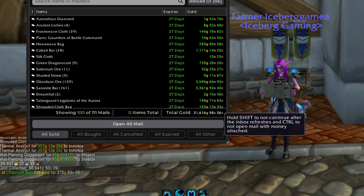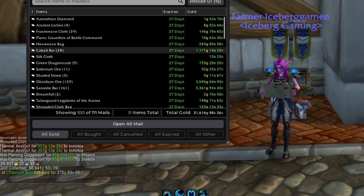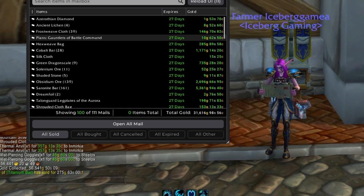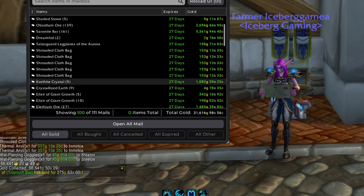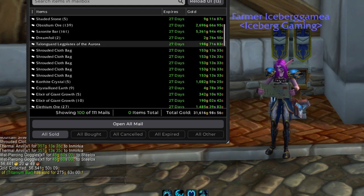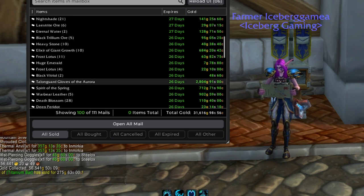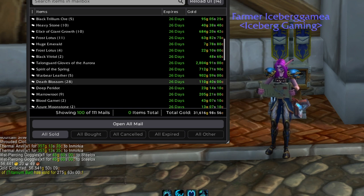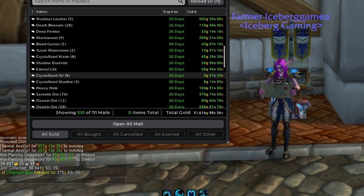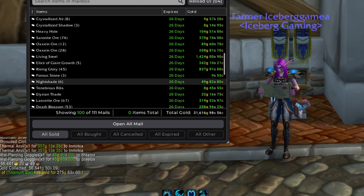Our next hundred here comes out to 31,600 gold. We've got some obsidium from our Vashir farm, cobalt from our cobalt farm, and a pattern — very nice. We had a couple of transmogs in the last group that we opened up accidentally. There's another nice transmog, some more bag flips, Korthite crystals, Alethium ore. Here's a very nice 2,800 gold transmog. Another Spirit of Spring — that's very nice. Warbear from our warbear farm. These Elixirs of Giant Growth are flying off the shelf this week — it's crazy.